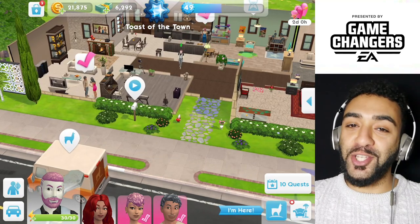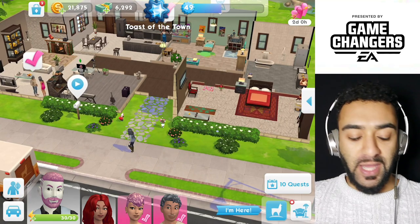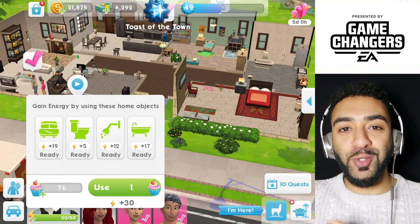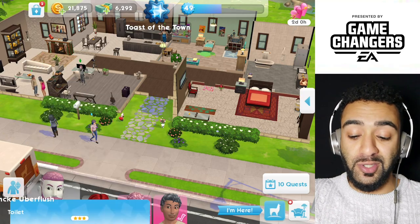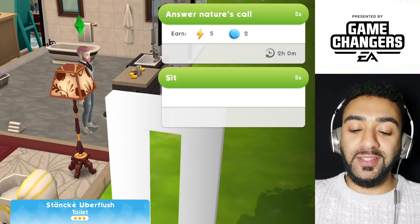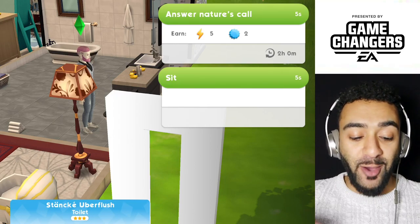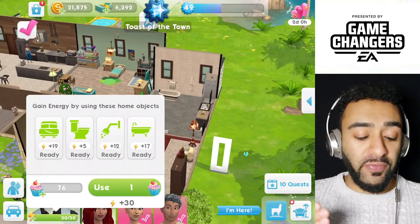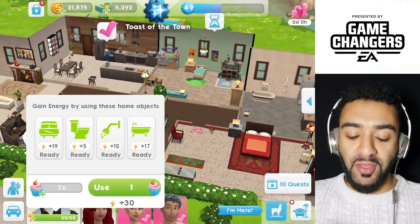So once you've used up all your energy for one of your Sims, let's say I've just pretend I've used all my energy up for this Sim right here. You can click on that and it shows you what you can use to get more energy. If you click on one of these items, let's use the toilet for now, it would say 'answer nature's call' and it shows you you will earn five extra energies.